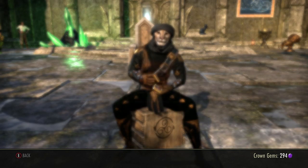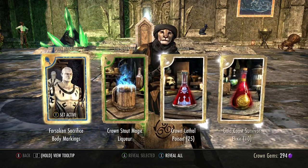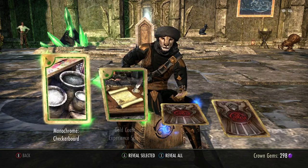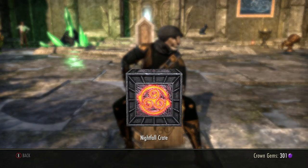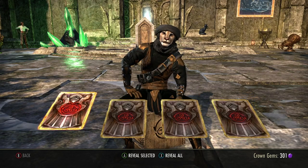One more — excellent selection. I'm gonna have 300 gems. Doubt I'll get to 400 though. There we go — that's pretty good. Forsaken Sacrifice body markings. First you must select your crate. Traditional Wizard's Cow — I wish you could crush that. Last crate, give me an extra card buddy. Nope.